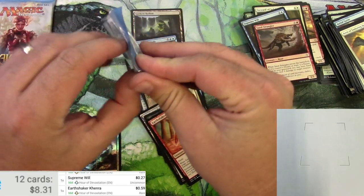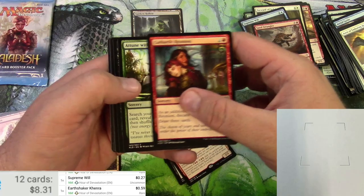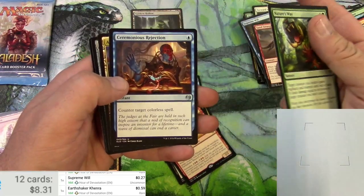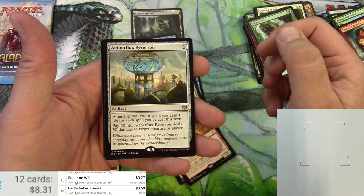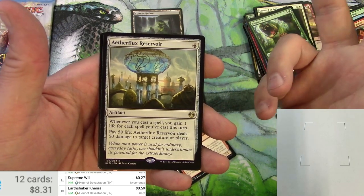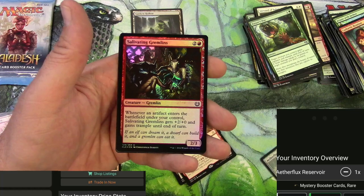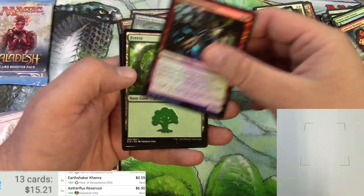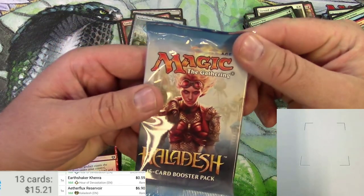Kaladesh — come on, let's get an invention. Cathartic Reunion, Nature's Way, Ceremonious Rejection, Aether Hub, and Aetherflux Reservoir for the rare. It's an artifact for four — whenever you cast a spell, you gain one life for each spell you've cast this turn. You can pay 50 life to deal 50 damage to a target creature or player. Kind of hard to pull off. We did get a foil Salivating Gremlins — about $6.44 in the mystery booster version, $6.90 in Kaladesh. That's our big hit for the day.